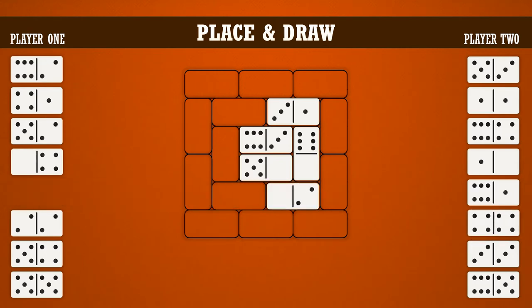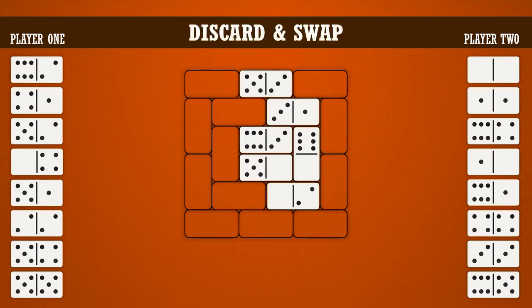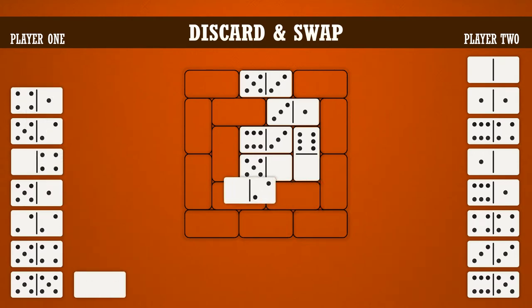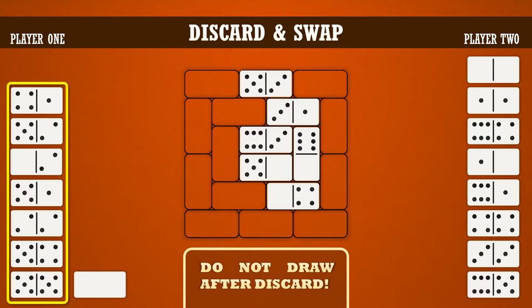Players can continue to place dominoes, or they can do the second option, which is discarding and swapping. On this turn, player one will discard and swap. To do so, they choose any domino from their hand and place it face down in their discard pile. Then, they select a domino on the grid and either swap it with another domino on the grid itself, or swap it with a domino in that player's hand. In this example, player one will discard the 6-2, then swap the 2-blank with the 4-blank in their hand. Any time a domino is swapped, all the dominoes must still follow the rules of domino placement, where at least one number is touching another matching number on a different domino. After discarding, players do not draw another domino. Their hand is now permanently one domino smaller.